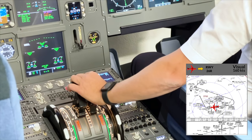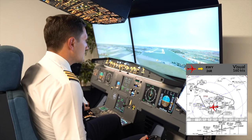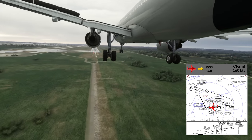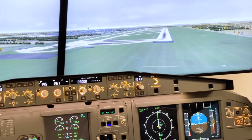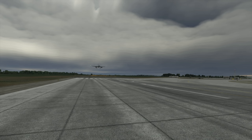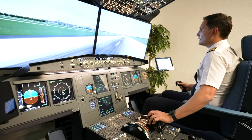From here on, we continue visually to the runway, maintaining the descent rate in accordance with the PAPI. Maintaining that descent rate and following the PAPI. Slowing down a little bit more. 50, 40, 30, 20, 10 — retard, retard. And the flare.